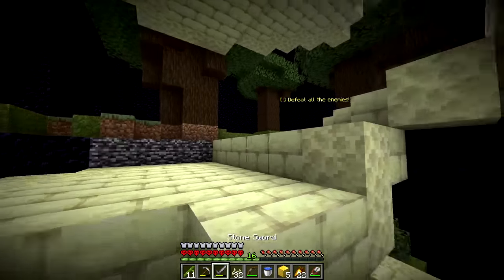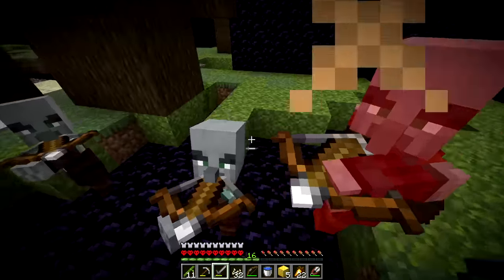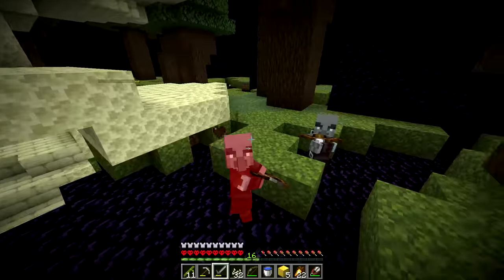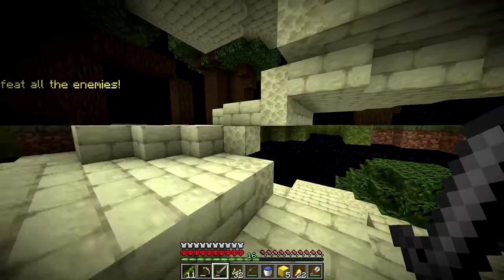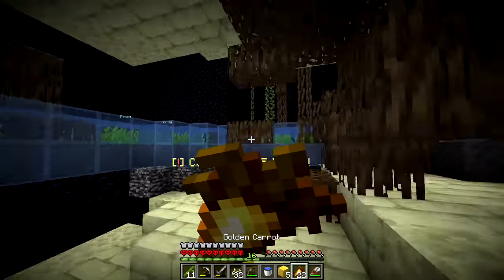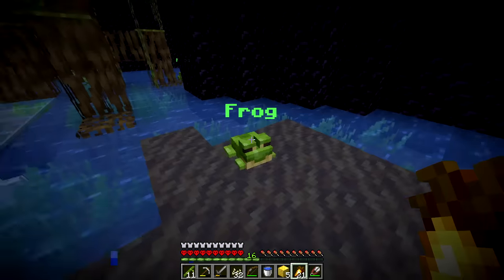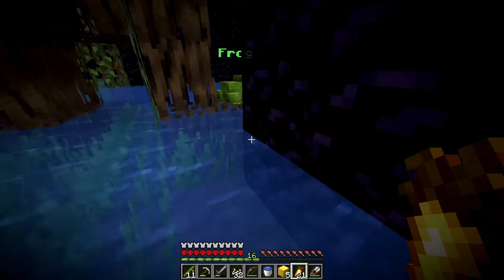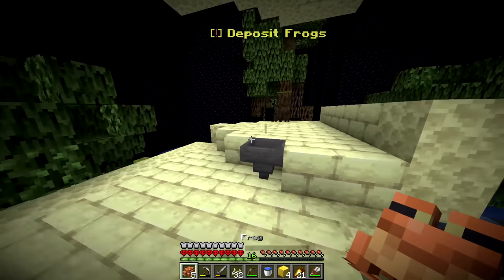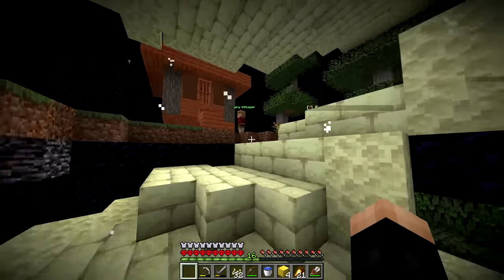We defeat waves of enemies using our wood armor - a slash montage. Then we capture five frogs by right-clicking them and deposit them to open the door. We feed hungry villagers with bread - they don't want golden carrots but bread works. Three villagers fed and the next room opens.